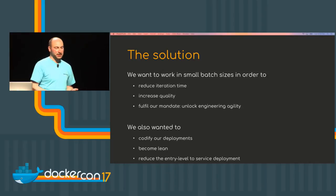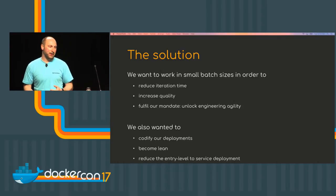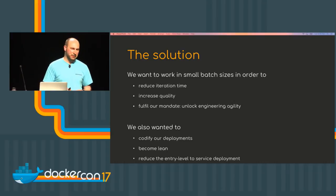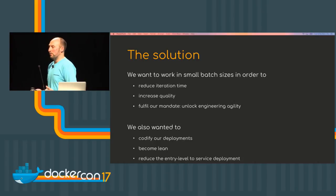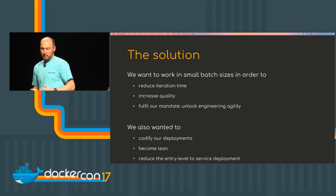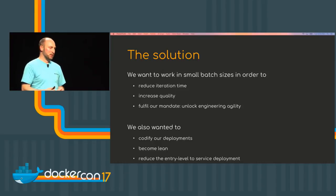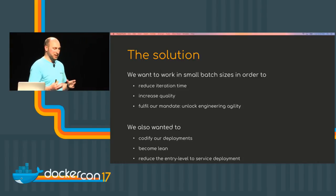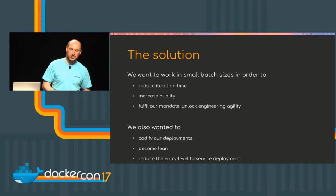Codifying our deployments — this is kind of industry standard at this point. Codifying your delivery pipeline, your infrastructure, your build and test environments — standard practice, but stuff we hadn't done in the past. We had so many manual processes and it was very hard to reproduce any of our environments because the automation wasn't there. We needed to become more lean as well — we were incredibly wasteful in how we built and tested our services. Part of the pipeline is that we become more focused on the resources needed at each stage. If we only need a certain size of build environment or test environment, that's the size we use. We don't just spin up a vanilla flavor in AWS and hit it with builds and tests.